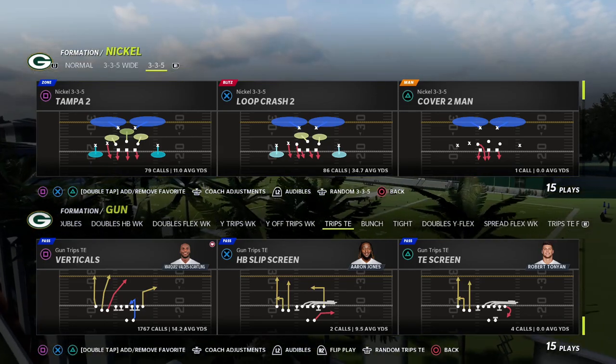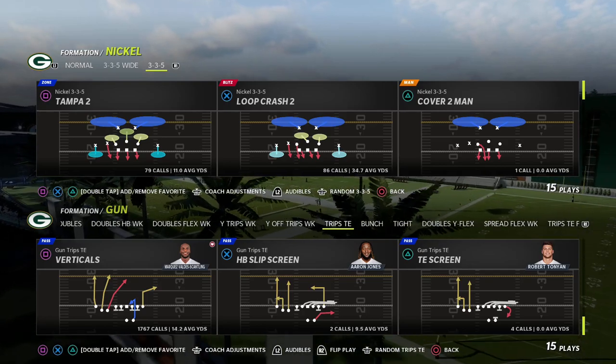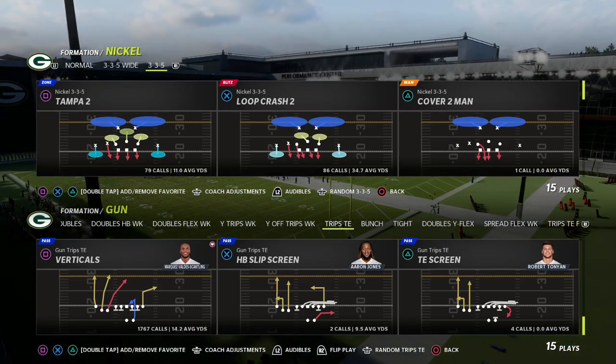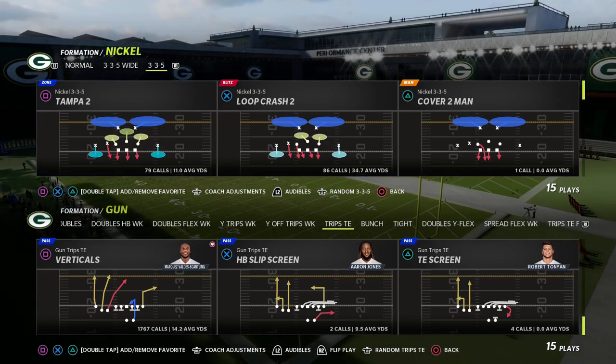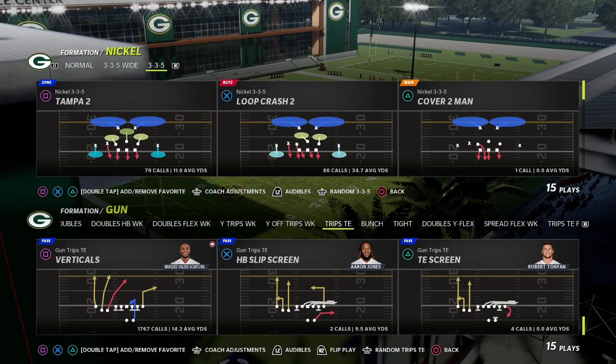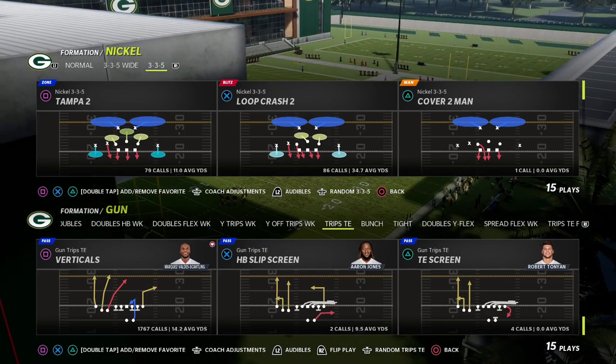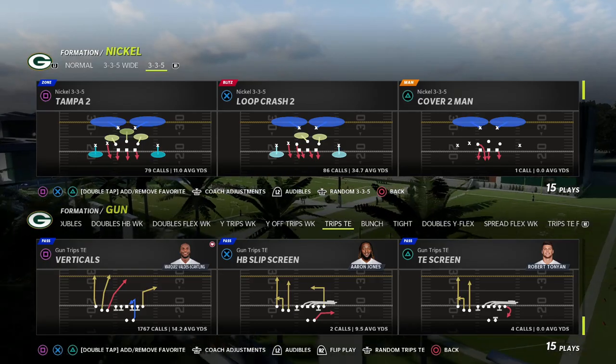It literally gets you all of it. So for just $10, you'll be able to learn how to run every coverage in the game, all the match coverages, all kinds of pressure you probably never thought was possible. On the offensive side, we've got some of the best route combinations in the community. That'll be linked down below, but let's get into the video.